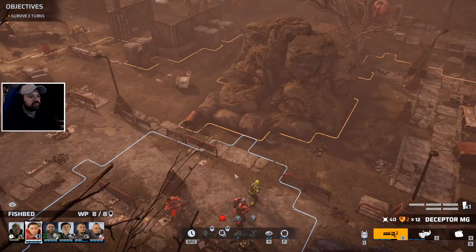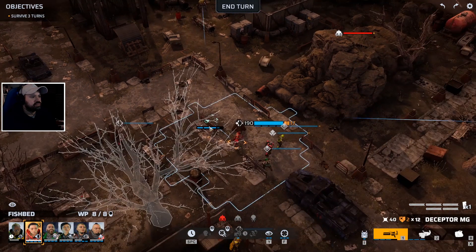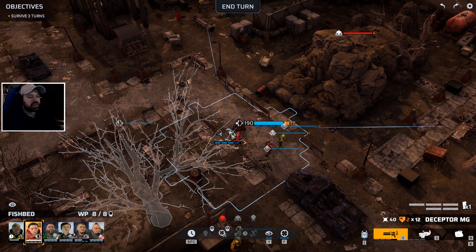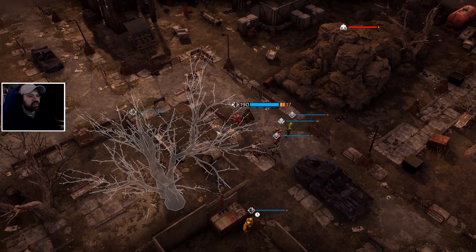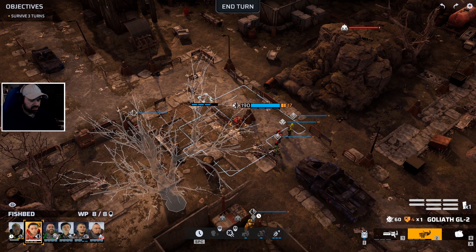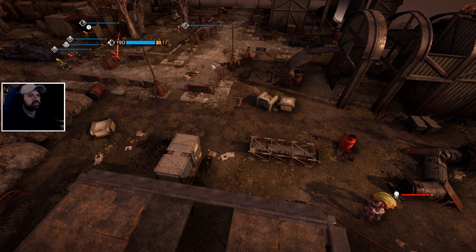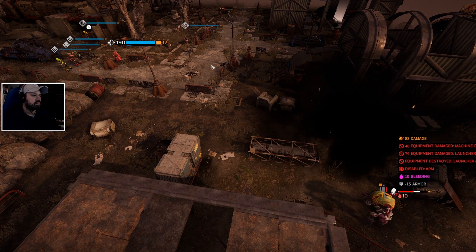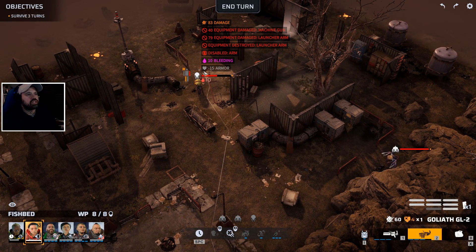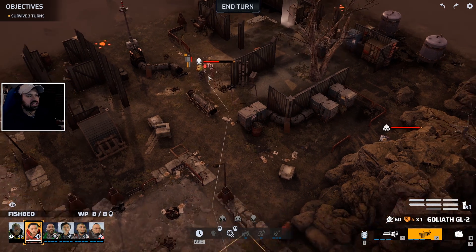We have another guy right over here. Let's do a quick aim plus our Marksman ability which is another 50% accuracy - look at that, that's so beautiful! That's the machine gun and the launcher arm. We have it fully in our sights - there's no way to miss. How did he miss? I don't get it - the reticle was perfect. Let's try again.